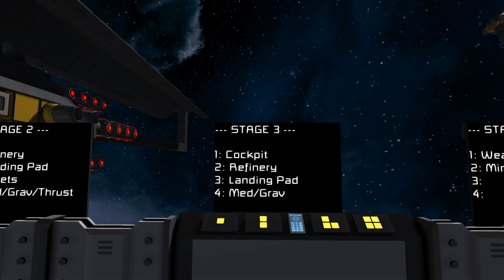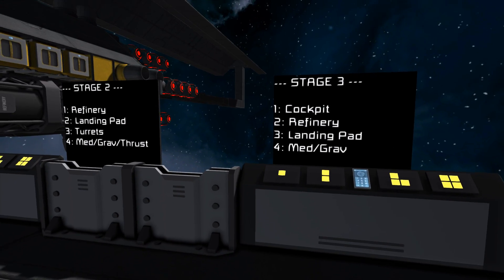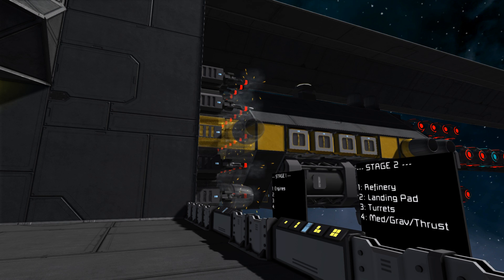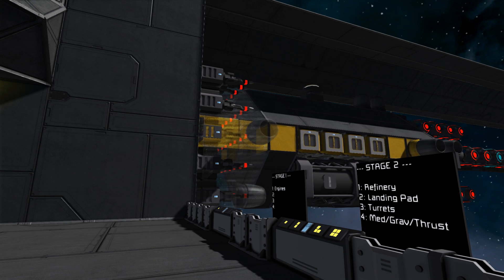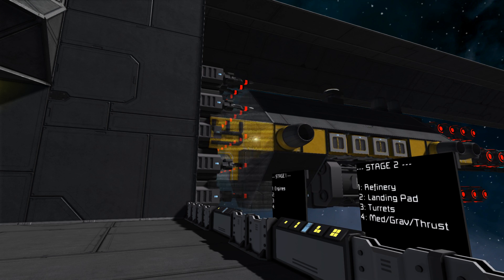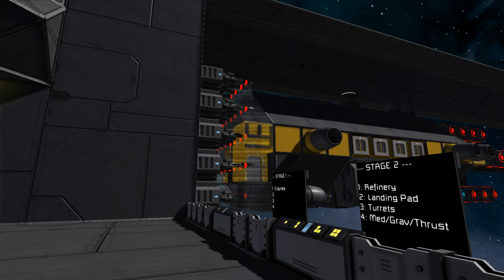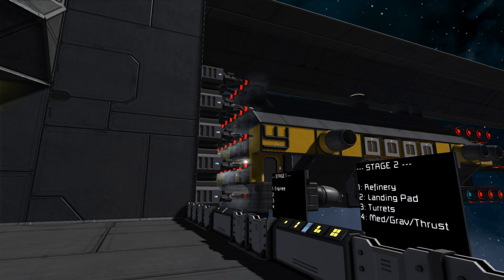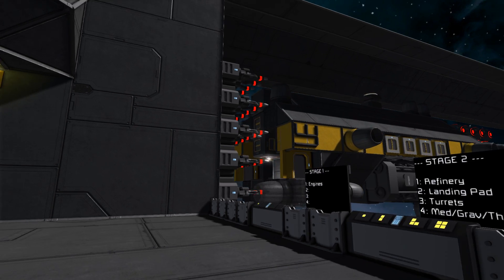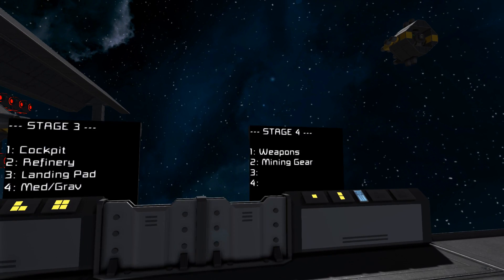Our choices are limited here because what we need for this ship now is a cockpit. Right now this design is a four-stage one, so you can add four modules of your choice to it. We're just going to hit number one to get ourselves the cockpit module built, and much like all the other ones this is just going to go through and build out the cockpit module. The cockpit module also has some extra thrusters and a really cool looking logo on the side. The thrusters haven't finished yet but they will when the next section builds.